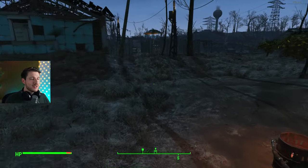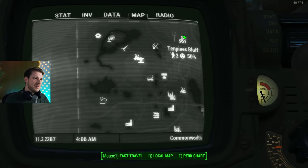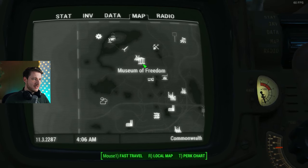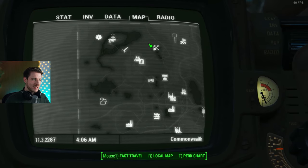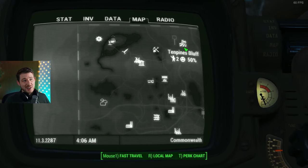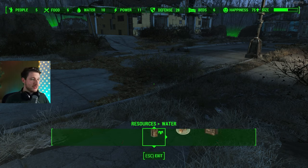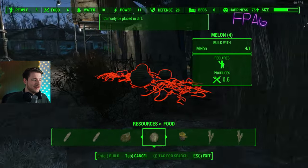In order to provide more food, you need to be able to plant seeds. Two tips for that: first, head to Ten Pines Bluff — it's here in the east. Simply head east from Sanctuary, follow the red truck, then to the Museum of Freedom in Concord, then head left, right between Thicket Excavations and Ten Pines Bluff. There are some enemies, so maybe you want to run, but there you can get some potatoes.